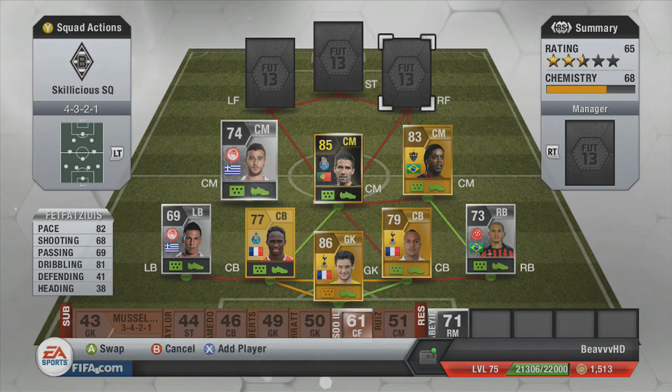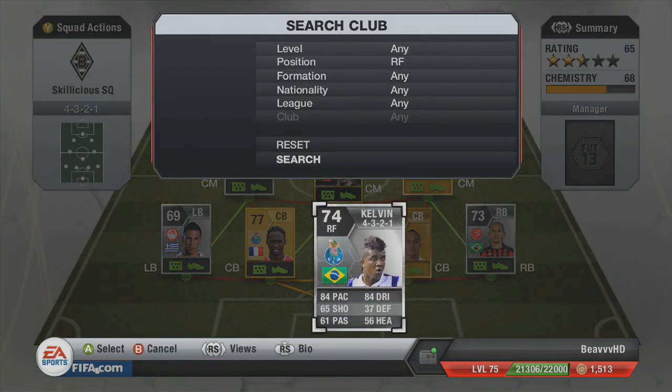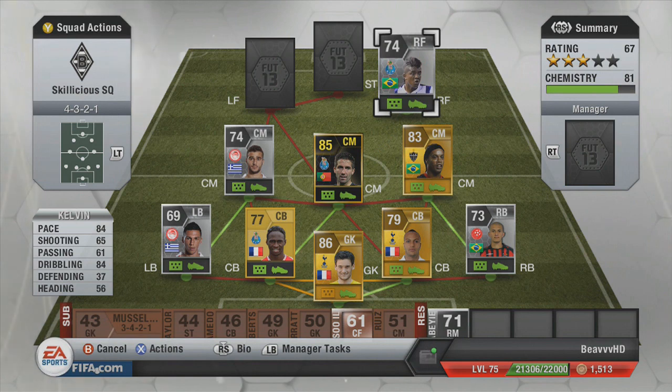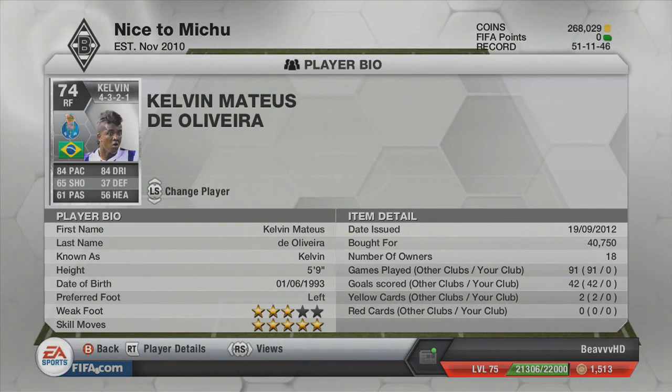We'll get on to the front three now, and the first one is Kelvin. He's a really solid player to have. A lot of speculation over this guy — a lot of skillers have used him and a lot of people question why he's being used so much. I personally think it's because he is Brazilian, he's left-footed, and he's the only left-footed five-star skiller for Brazil. Obviously everyone likes making Brazil teams, and he's also a lot cheaper than Danilinho and Michael Liete. I personally really like this guy. I think he's worth every coin — don't be put off by the price tag.